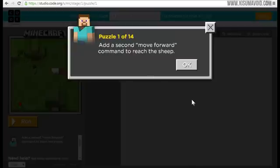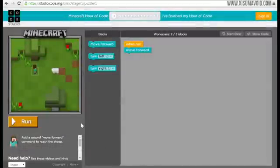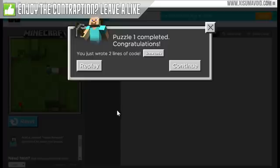This first puzzle says add a second move forward command to reach the sheep. The way we do these puzzles is just by thinking logically about what we're telling Steve to do. When we click run, he's going to move forwards. We need him to move forward again to reach the sheep. We run, he walks forward, we've reached the sheep and we've done the first puzzle. That was extremely simple.